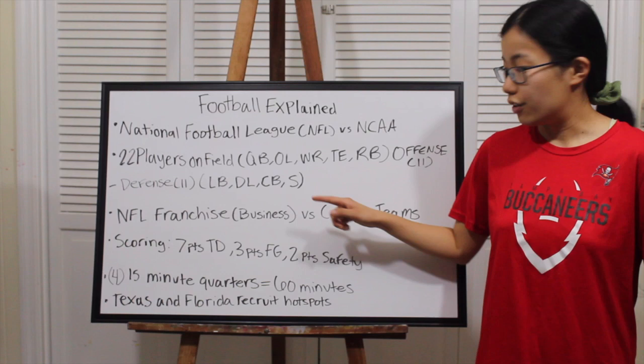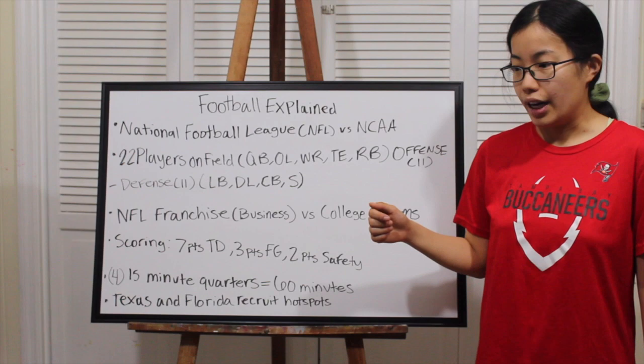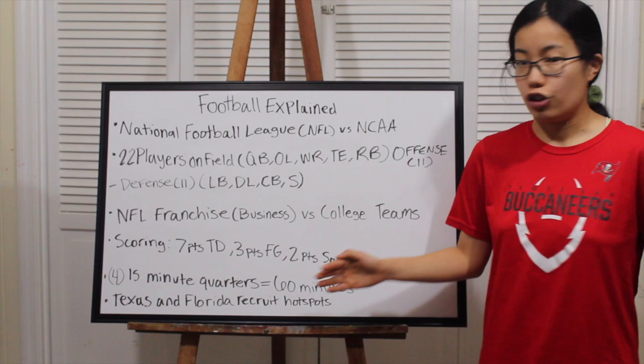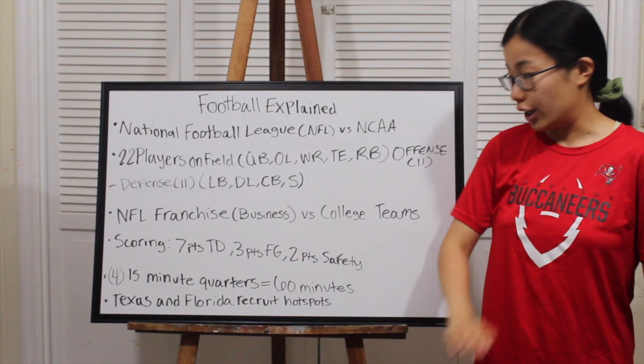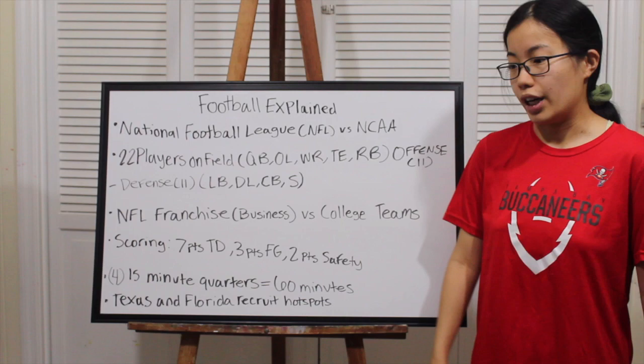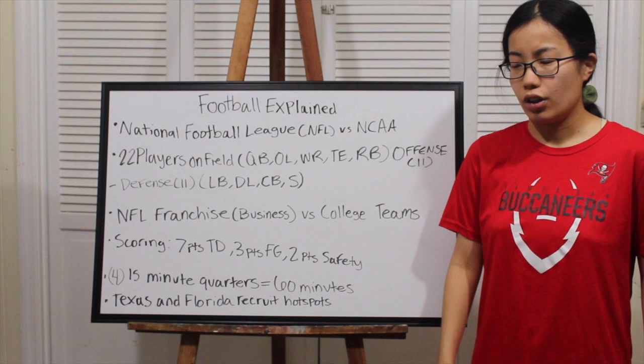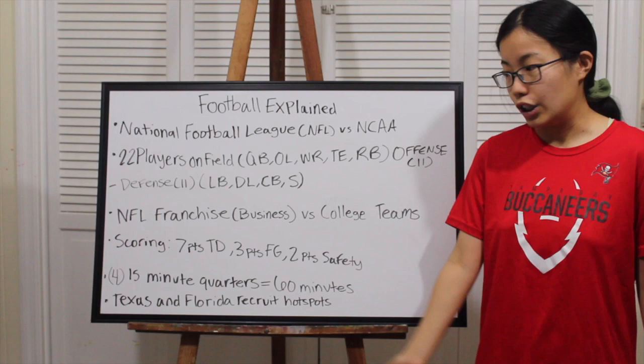Last but not least on defense, the safeties — they're kind of like cornerbacks but are the very last resort. Eric Weddle, who recently retired, and Earl Thomas are great examples. If someone tries to go deep down the field, the safety shuts it down. You can also bring the safety up to blitz the quarterback. Jamal Adams from LSU is a really good safety. Nowadays safeties are especially versatile.